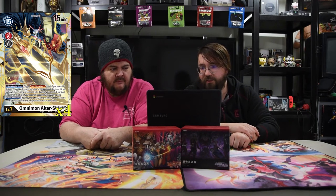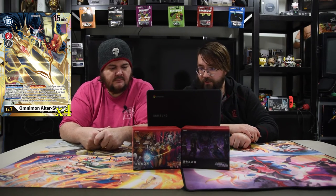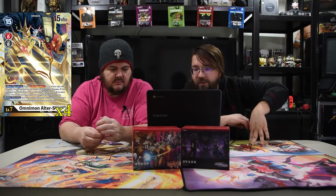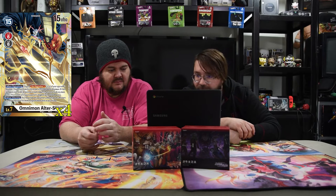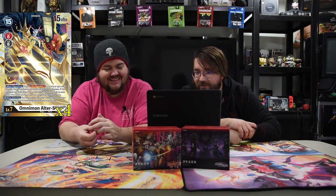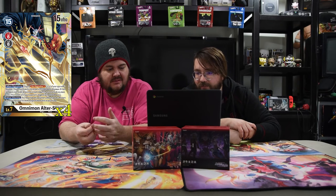The next one is Omnimon Alter S. It is a level seven, costs 15 for 15,000 power. Also digivolves for six red or black, probably red. When digivolving, trigger de-digivolve one on all your opponent's Digimon — trash a card on top of their digivolutions, and any Digimon with no digivolution cards becomes level three and can't be trashed anymore. Then delete all your opponent's Digimon with 5,000 power or less, which is ridiculous. Alter S is really, really good.